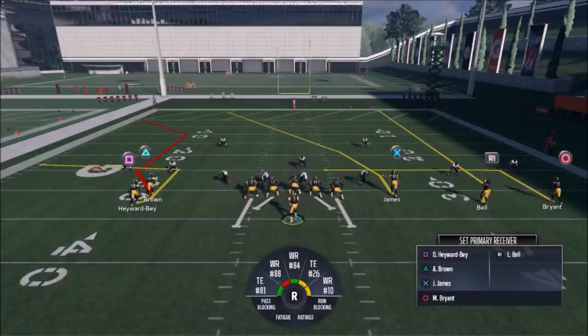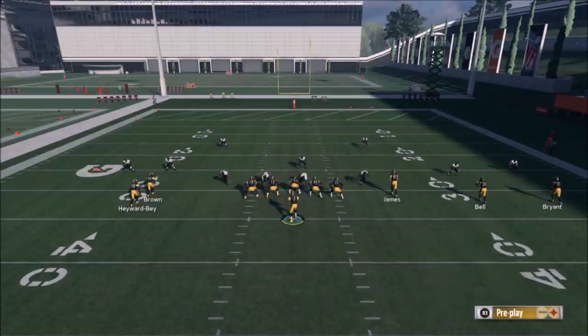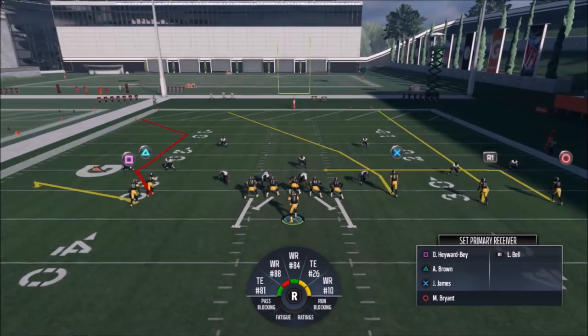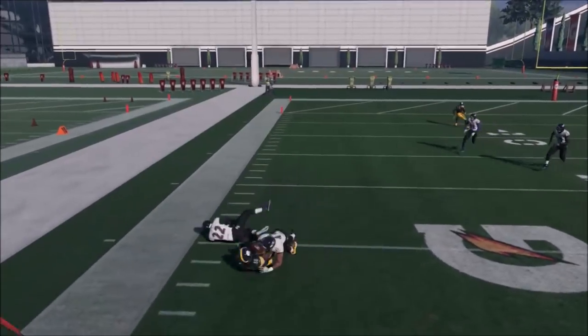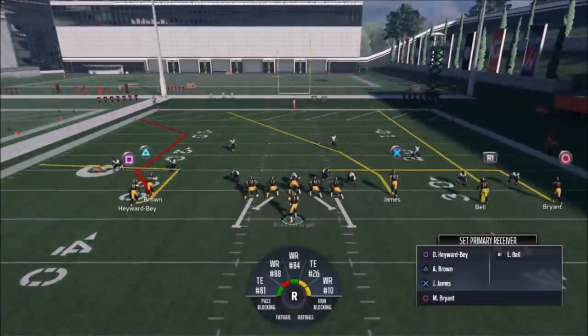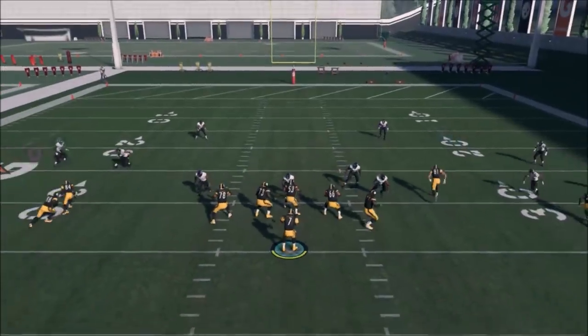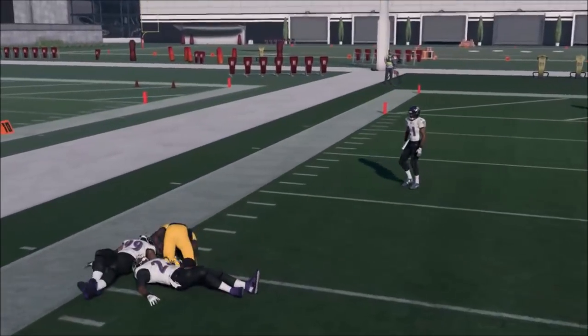My first quick-pass read is what's happening on the left side with Hayward and Brown. If it looks like a Cover 2, putting Hayward on a flat route is a really good option to get him open underneath — about a seven or eight yard catch. You can take that all game if you see Cover 2. If it's a Cover 3 or Cover 4, Hayward's route can be open right up the center — just wait for him to break and he'll get open the same way.